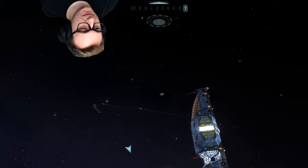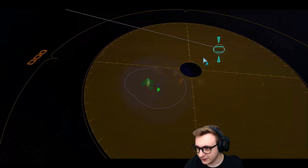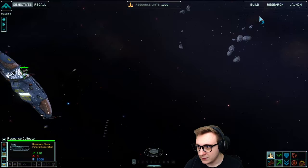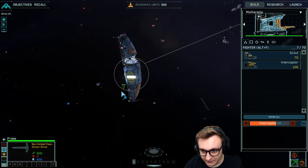Our resources carried over which is pretty cool. There's a signal over here — we need to build a probe. I'm also going to research corvette drives. Scouts are weak against more than what interceptors are, so I'm going to build a few interceptors as well. Now we have our probe — send them off. Off you go, probe. I'll make a whole interceptor group I think.